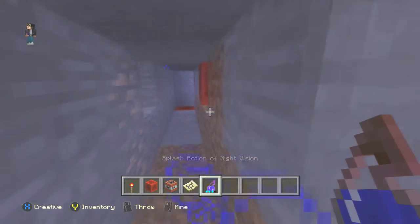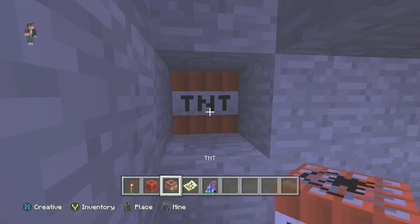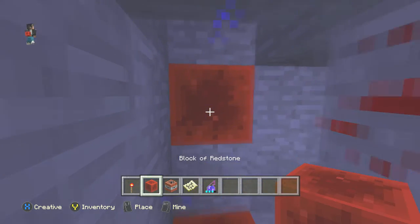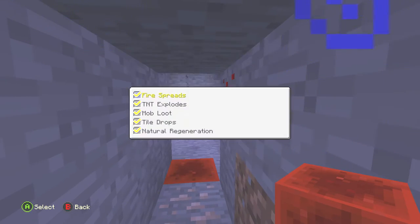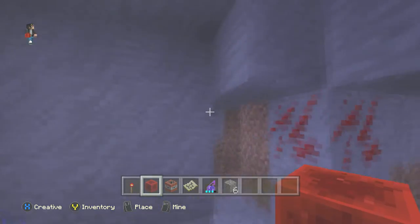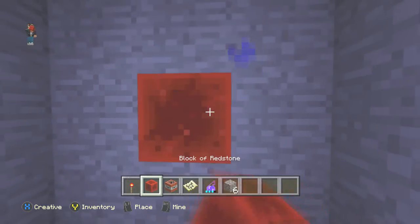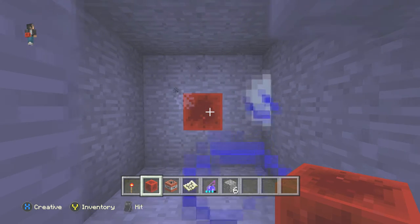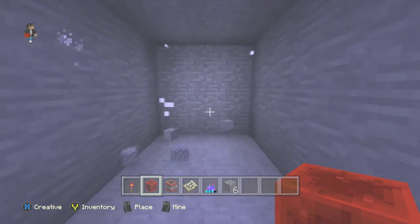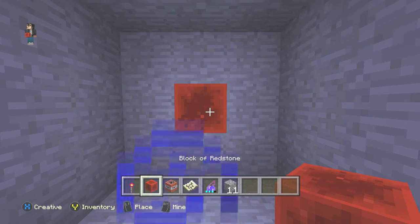Another way of strip mining is by using TNT — this is more fun. You place your TNT down, and then you place a block of redstone right in front of it, and it blows up a 3x3 exact area. That's how you go. But you usually don't have a lot of TNT laying around. If you happen to be somebody that has a lot of TNT, then this would be the best way to do it for you.